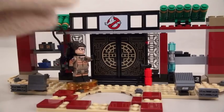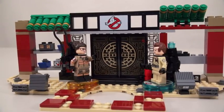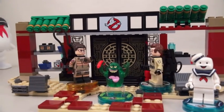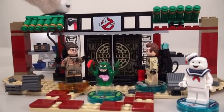This is quite the fun playset, as you can add people like Peter Venkman, Slimer, and Stay Puft Marshmallow Man. This Stay Puft Marshmallow Man is too small — we need a bigger one. That's better!